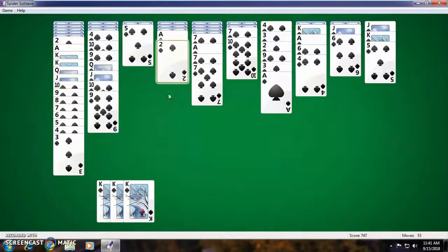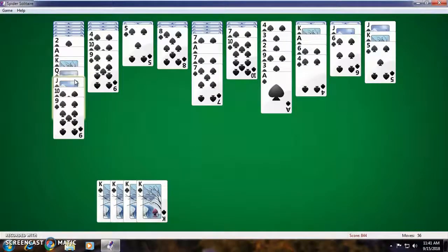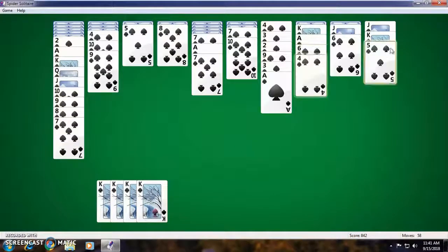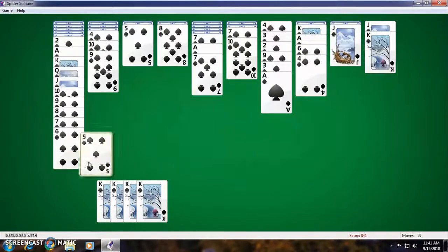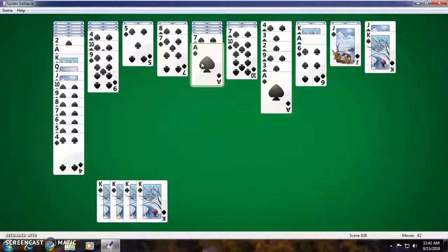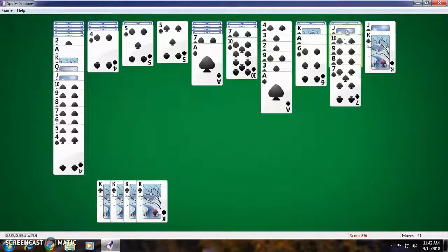That gives me a 5, okay great — there's another one. King, queen, jack, 9, 8 — no, excuse me — go there. 7, 6, 5, 4. Oh no, this ace is in my way, are you kidding me? I could do that, but that doesn't help me because I still need that 3 and I don't have any more cards in the deck. Oh no — okay, there's that.